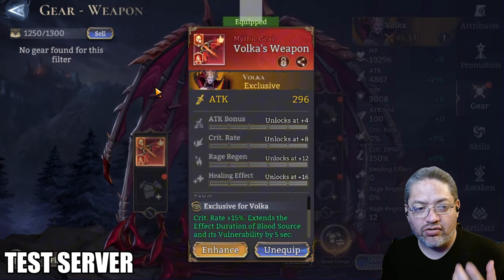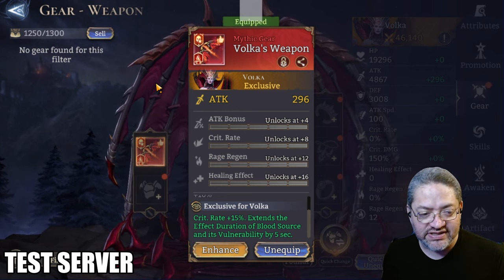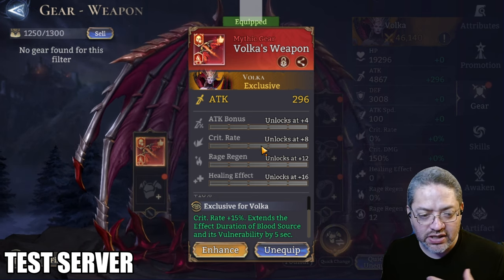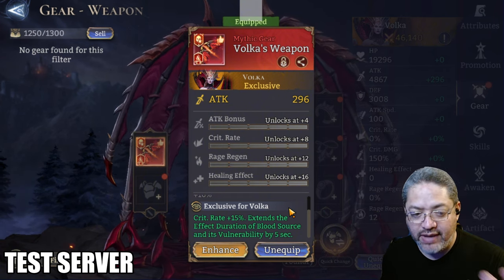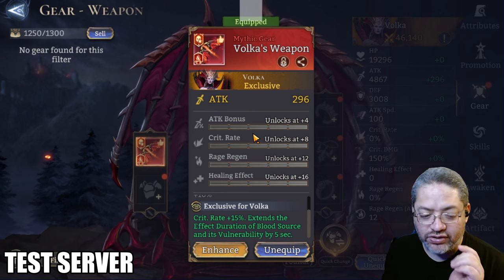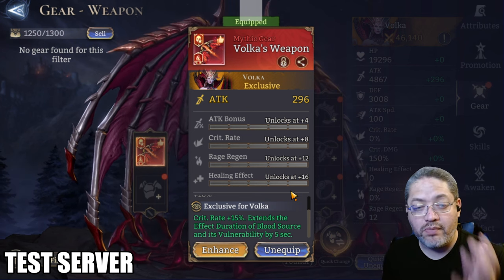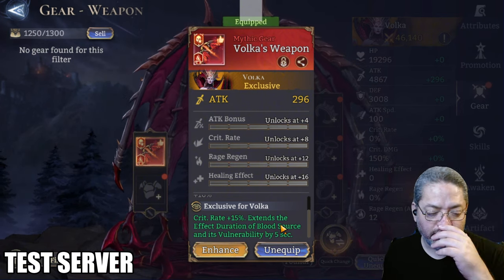The next hero getting her own piece of exclusive gear — unfortunately I was only able to get one, so I can't really tell you about the fixed substats. I'll have to rely on the community for that. She is going to gain an extra 15% crit rate right off the bat, so you may not actually even have to worry about crit rate on her piece if you can reach 85% from all the other pieces. From her ultimate, the blood source applies vulnerability — magic and physical damage vulnerability.